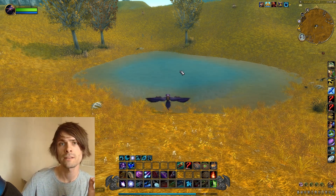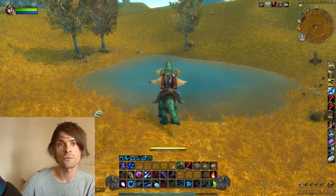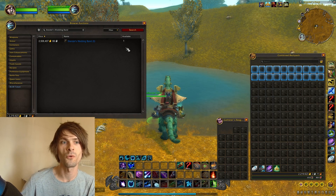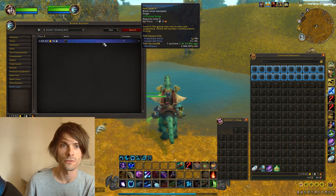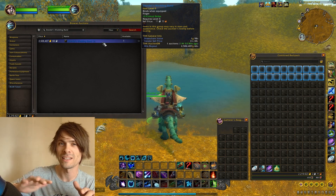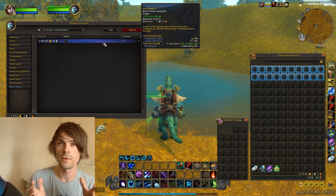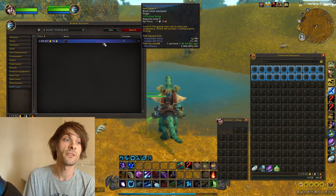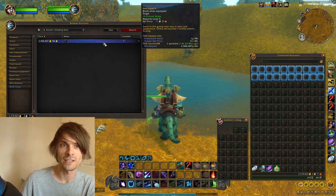Stendhal's Wedding Band can be sold on the auction house for a decent chunk of gold, as it's used for a load of twink characters. If we search the auction house for this particular wedding band, it's currently going for around 2.5 million gold. This is most likely a fake value — roughly it goes for a couple of hundred thousand gold on the baseline — but on my server at the moment it's going for 2.5 million, which is pretty insane.